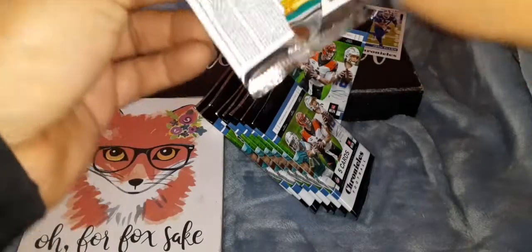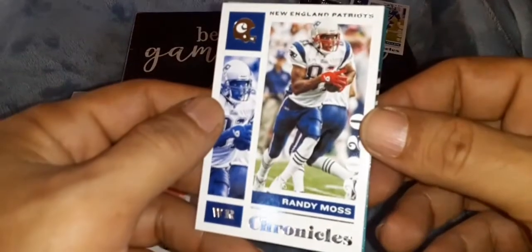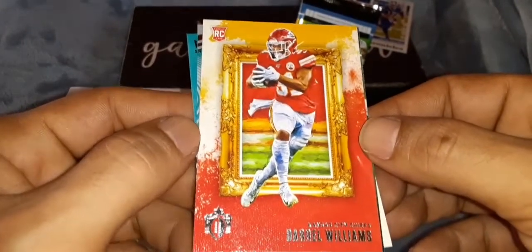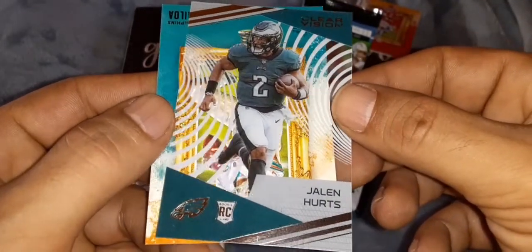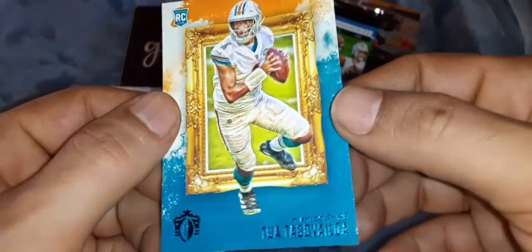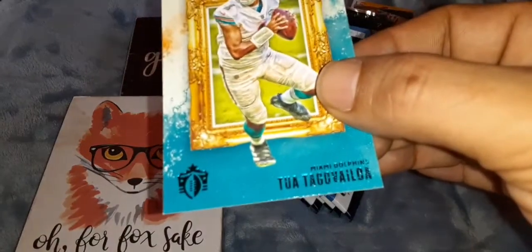Pack number two opened up right away. We're going to start with a New England Patriot Randy Moss card. Next up is Darrell Williams rookie card. Another Henry Ruggs. A Clear Vision of Jalen Hurts - rookie card on the clear vision acetate, very fancy. And a Tua rookie card on the Gridiron Kings. That might be a teal Tua - it is a teal Tua Tagovailoa. Try saying that three times fast.